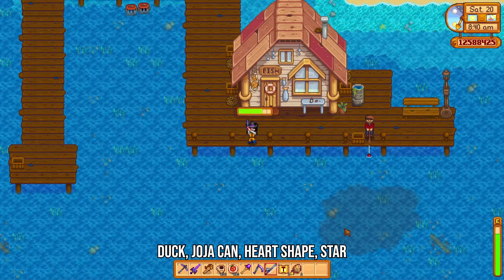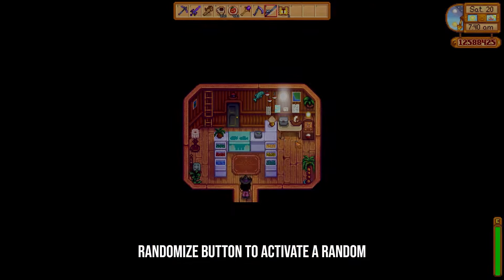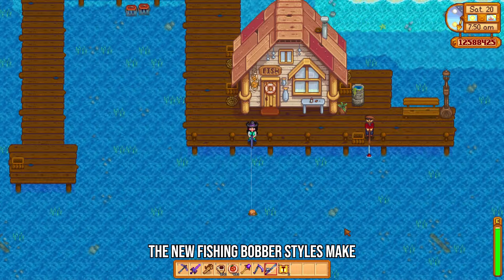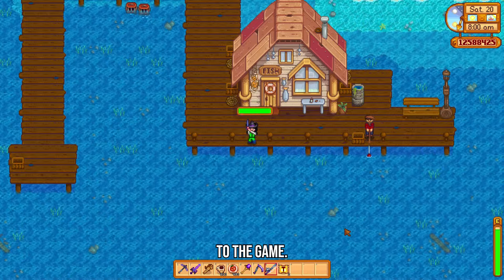This includes a duck, Georgia Ken, heart shape, star drop, and you can even click the Randomize button to activate a random bobber each time you cast your fishing line. The new fishing bobber styles make fishing so much more interesting, and are definitely some of my favourite additions to the game.